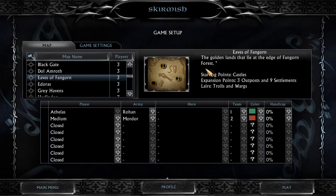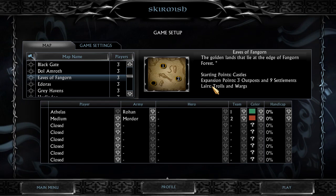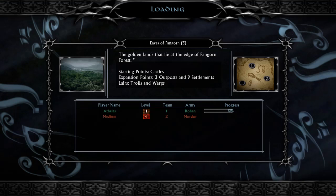We are taking a look at Rohan, which is a nice change of pace I think — from the slow and steady wins the race dwarves, to fast cavalry charges into the doom we go, type of Rohirrim. Anyway, we're gonna dive straight into it. We're playing against a medium Mordor and we're playing on Eves of Fangorn because I really like the textures on this map. Hope it doesn't crash though, because for some reason it's sometimes bugged.